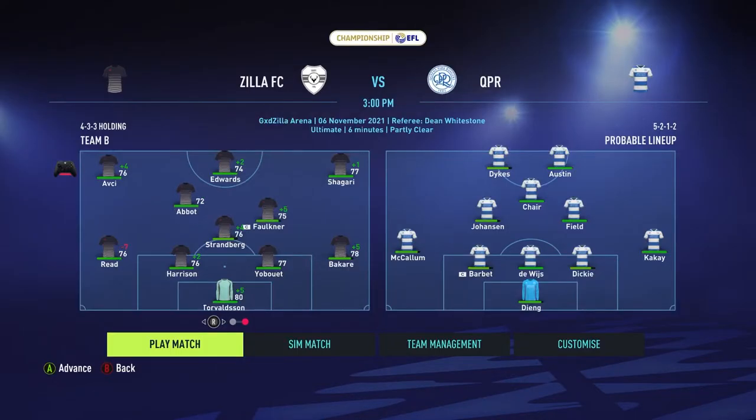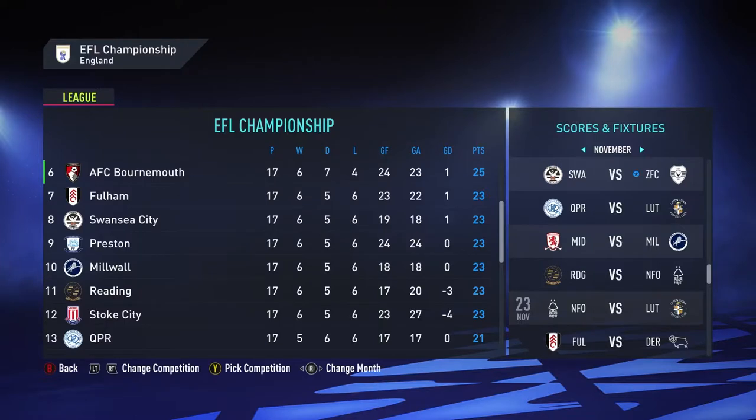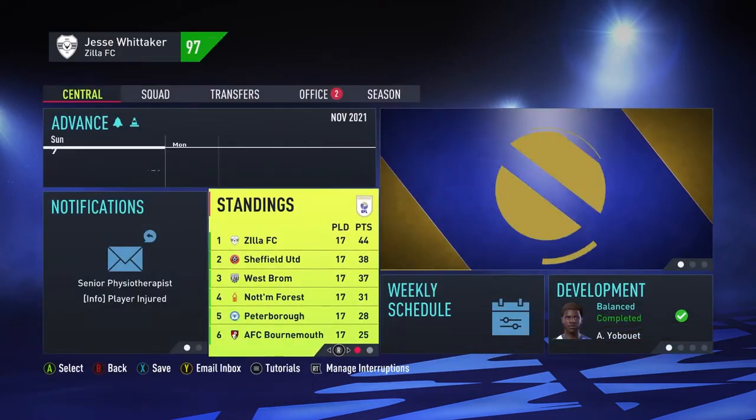We're using our second team to sim the QPR match since we're at home and should be able to win it. But wow — this is our first loss of the season. We lost in the Godzilla Arena to QPR, who are in the bottom half of the table at number 13 out of 24 teams. I was not expecting that to happen — that is bad.